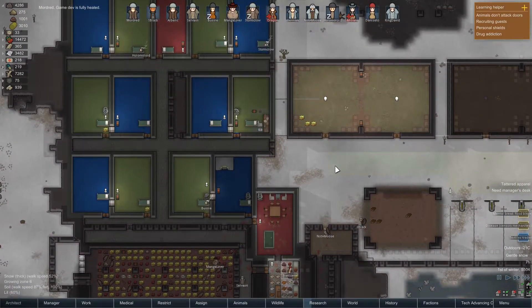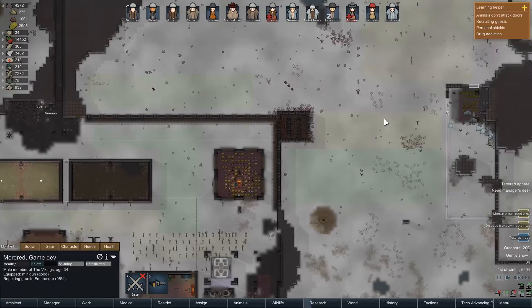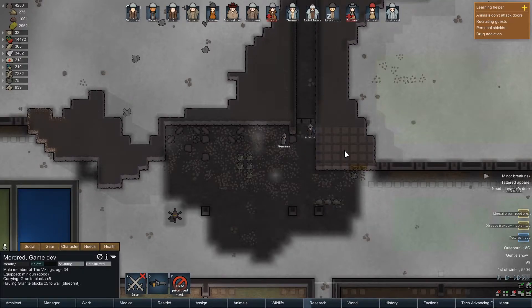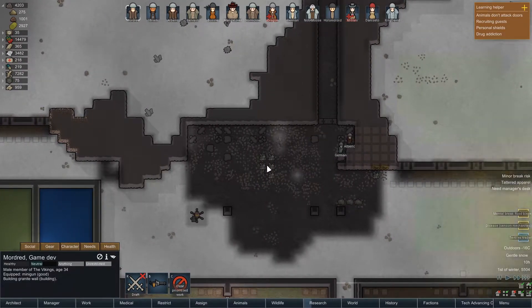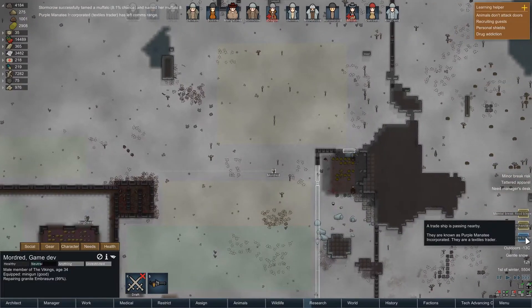I accept that you're not building stuff again, Mordred. I noticed that you were one of the ones carrying stuff — repairing. Can we please get this stuff finished? This is dubious as hell. I'd like to get this whole wall coming over at some point — we'll probably do that next. Oh, we trained another muffalo. Good. Textiles trader has left.